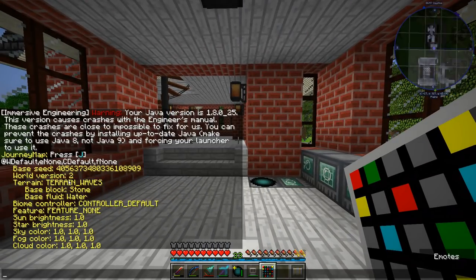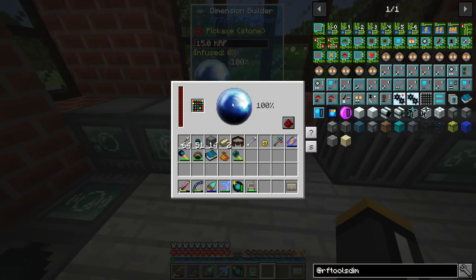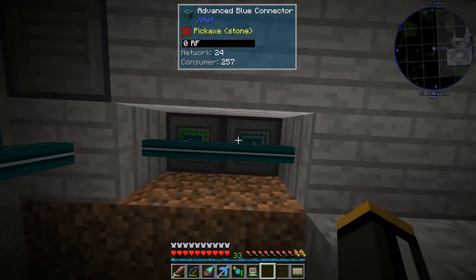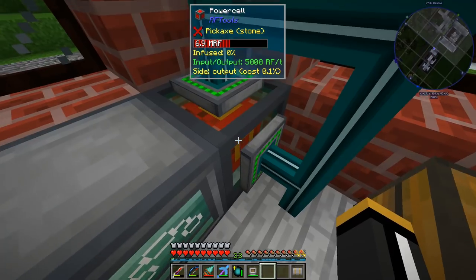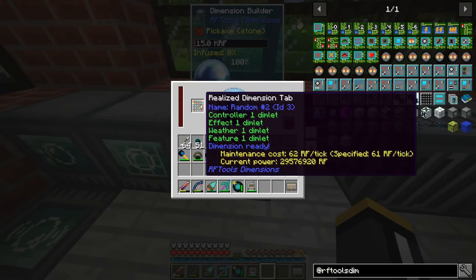Shift right-clicking shows us what we got: terrain waves. I don't even know what that is — let's check it out. Stone and water, so it should be something with normal ground. Everything else appears to be default and it's not specifying a celestial angle, so the sun is probably going to move around. I've put an advanced blue connector on the bottom of the dimension builder and I'm now pulling from the power cell on three sides — 5,000 RF per side, so 15,000 RF per tick total.